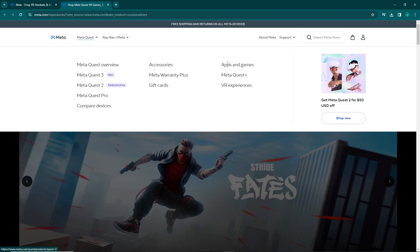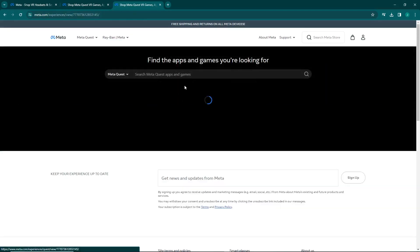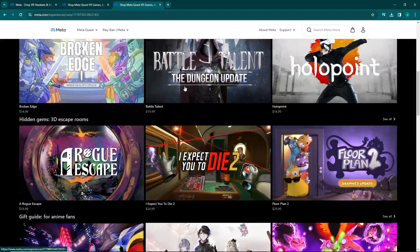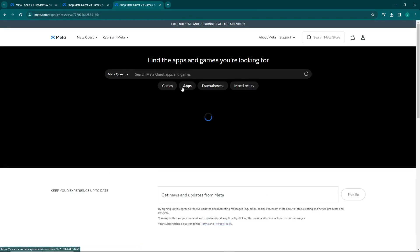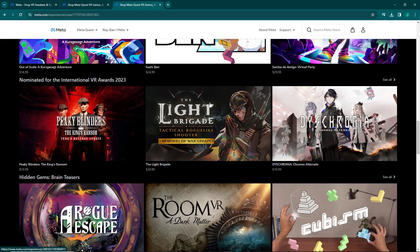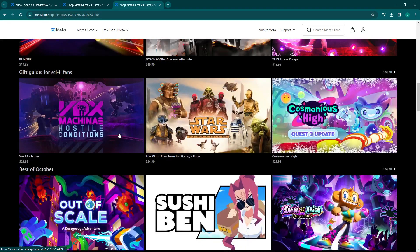This applies to Meta Quest 2 and Quest 3. You have to go to Games and Apps, and you can play them. You have apps here, and you can scroll down and find these apps and games.